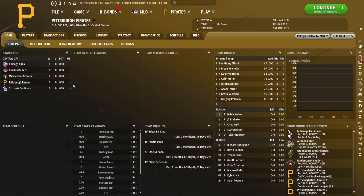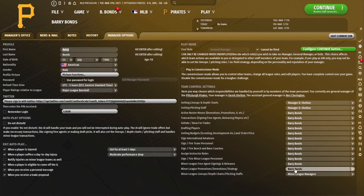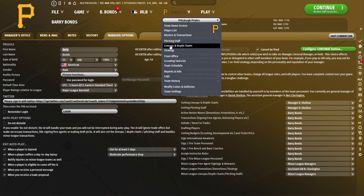Before we get into the team, I'll quickly go over some of the settings I'm going to be using this year. For my personal settings, I don't really like to control a lot of the minor league things. I'm going to auto the minor league lineups, minor league promotions, and minor league free agent signings — all handled by minor league managers and our assistant GM, Ben Charrington, who recently took over for the Pirates in real life in 2019. We will be in charge of hiring minor league personnel, which I believe is important to progressing players.